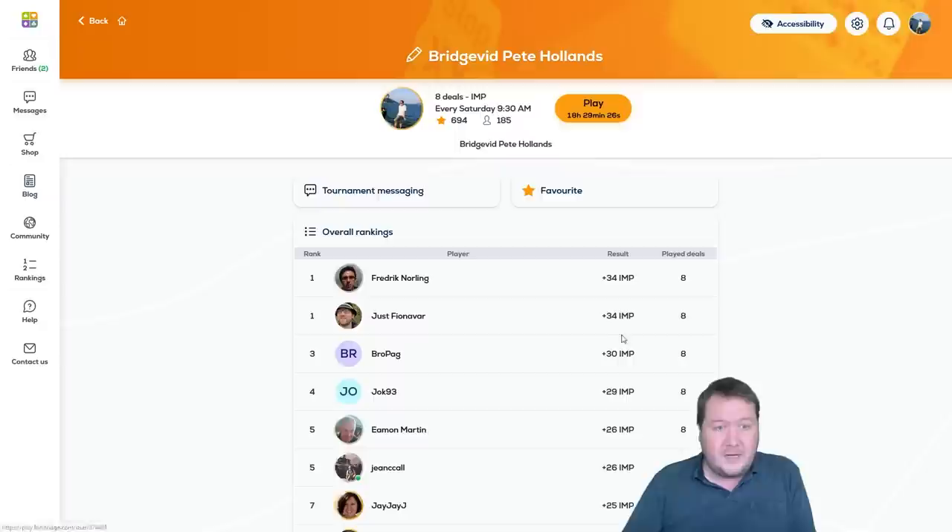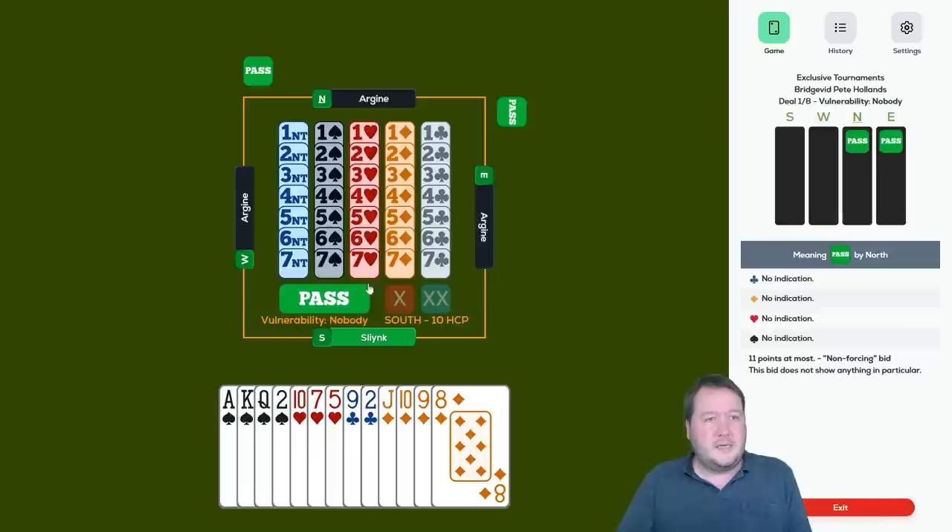The winner today is Frederick Norling, congratulations, with Justfinova also equal first at plus 34. BroPag plus 30, Jock 93 fourth with plus 29, and Eamon, Martin, and Gene Seacole plus 26. Congratulations to all of you. It looks like there are a few less IMPs on offer today, but we can see what we can do.